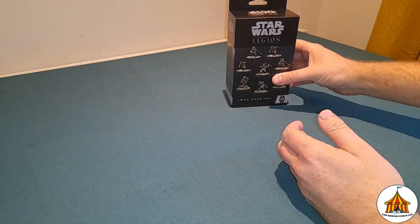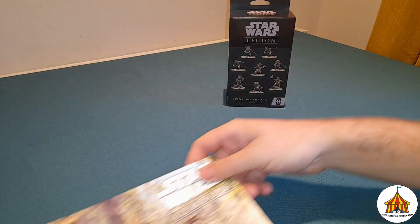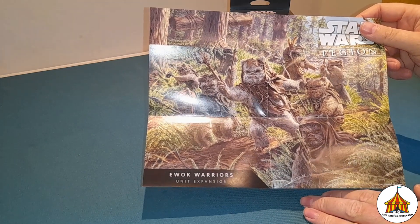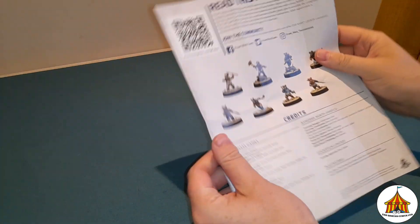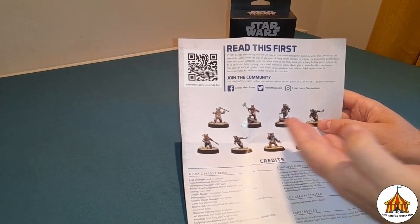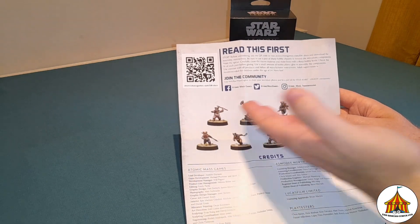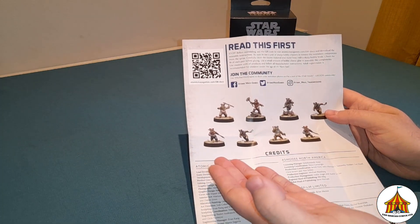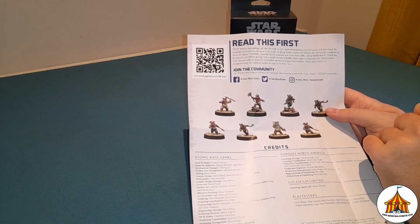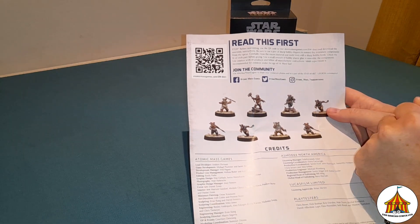So let's have a closer look at what you get in the box. The first thing we've got is this insert sheet, which has this lovely poster on one side, and then on the other side you have the QR code which will give you the instructions to build these lovely miniatures. You've then got the miniatures themselves all laid out, built and painted as demonstration pieces, along with how to join the community for Star Wars Legion.